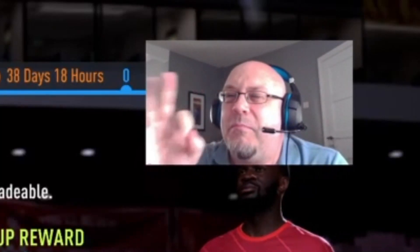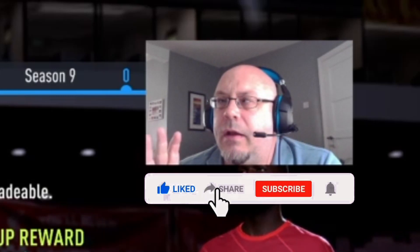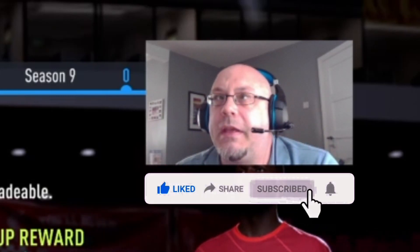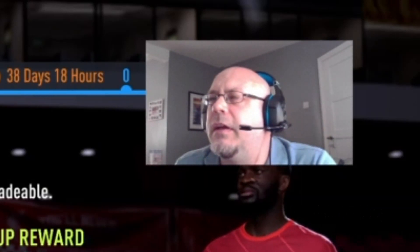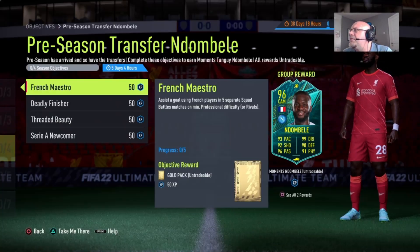How's it going boys, your boy JB and we are back with another episode of the pre-season workload towards FIFA 23. Today we are going to be completing Dombele's moments transfer card, and how we're going to do that is as follows: French Maestro — assist a goal using French players in five separate Squad Battles matches on Professional.